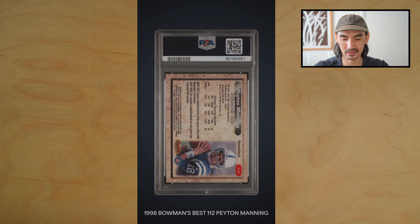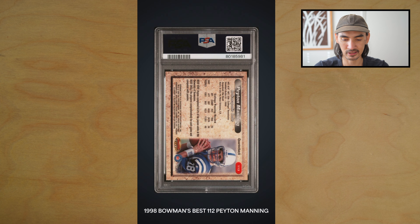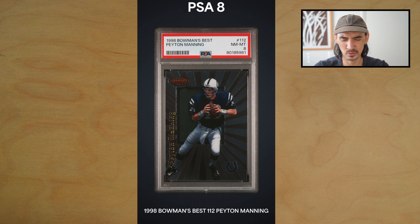Hoping he gets a bunch of minutes this year — we've got a lot of guards on the roster though, so we'll see. Next we have a Peyton Manning Bowman's Best rookie card — ooh, PSA 8. That's not good, that's not what we're looking for. Maybe this top right corner — I'll have to wait till I get that one in hand and take a closer look.